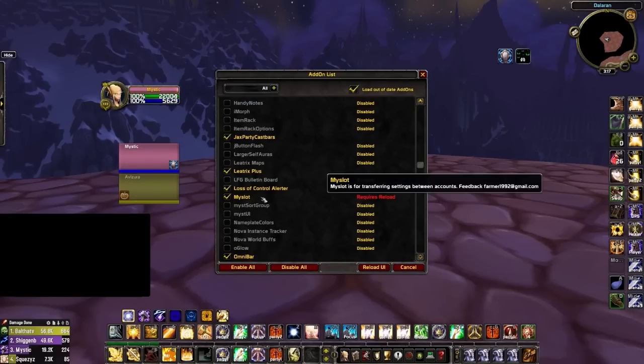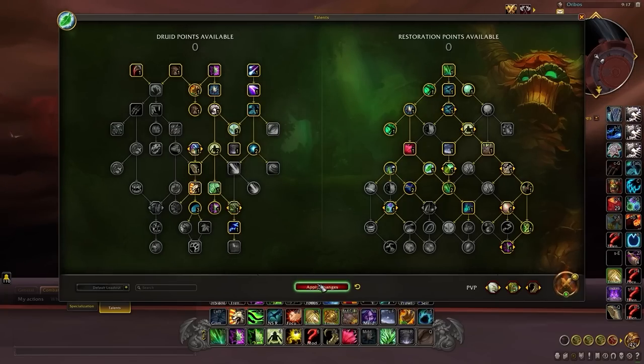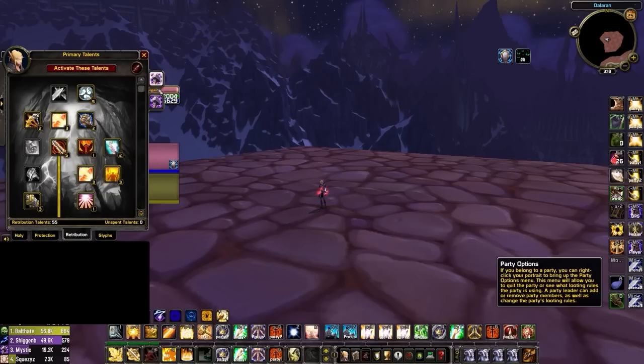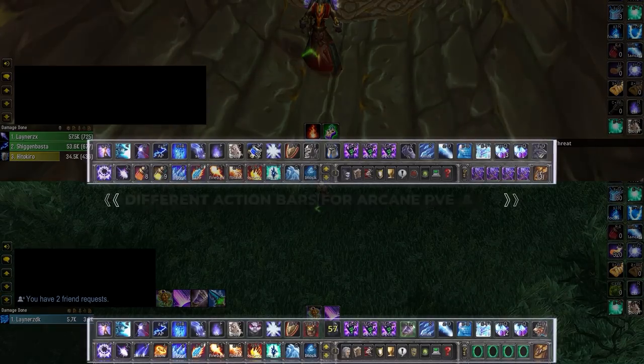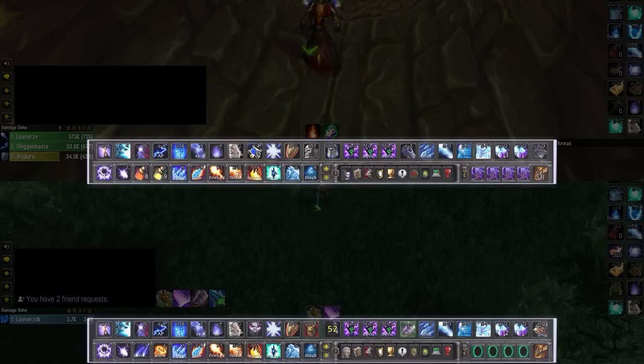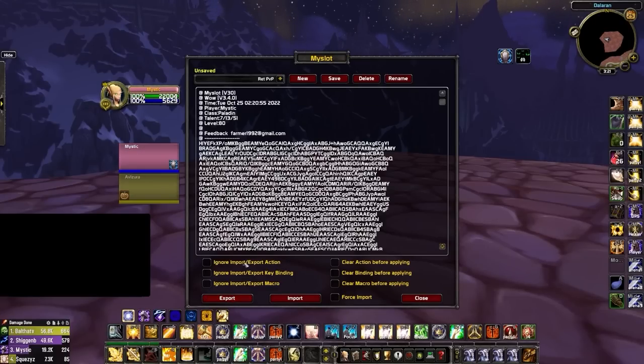MySlot is a simple addon that allows you to set up profiles for changing your action bars as needed. Unlike retail where you can change talents on the fly, Wrath Classic has a very clear distinction between PvE and PvP builds. As a result, your action bars will require a different setup for each, and if you play more than one spec — such as both Frost and Arcane mage — you'll need to change action bars each time you respec. MySlot makes this easy by allowing you to save and restore your entire action bar setup via an importable string.